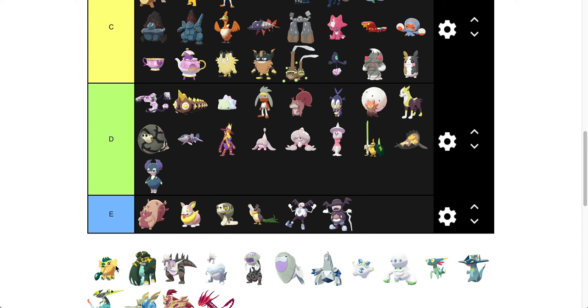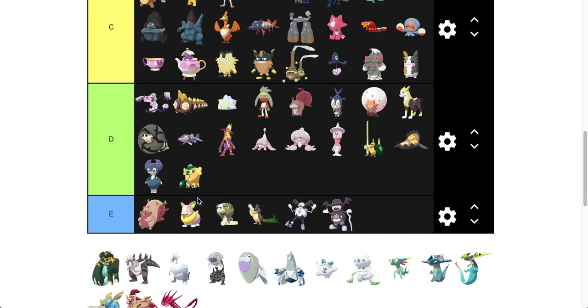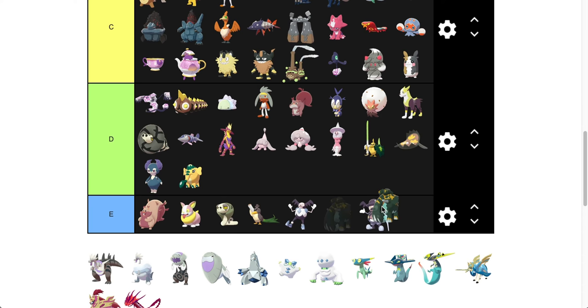Cufant is D tier — doesn't change a whole ton, doesn't look super nice. It's kind of a different tint of yellow, a strange look. Cufant's going to go in low to mid D. Copperajah is going to go in E tier — I don't like this kind of dark green, the faded look. I'm not a big fan of those looks.